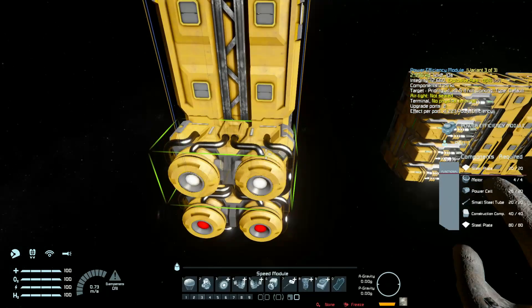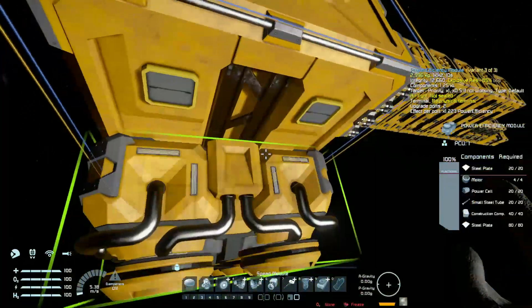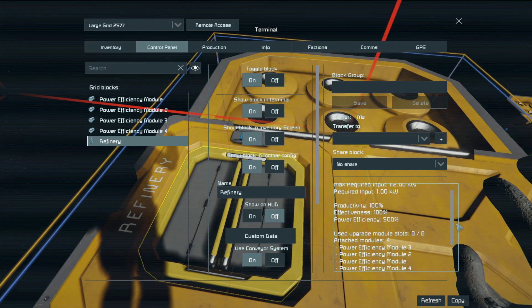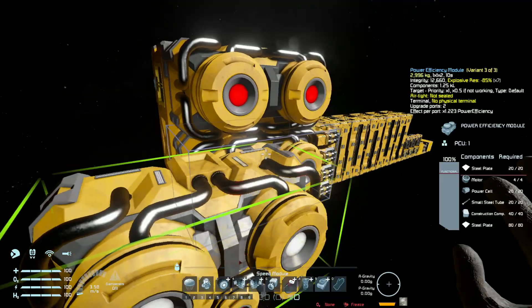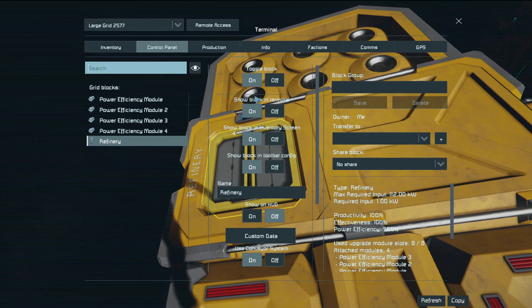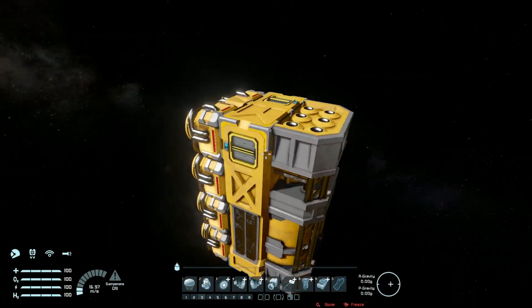Power efficiency modules also multiply. When you have all four of them, the refinery consumes five times less power, which is incredible. So you could technically have the speed of five refineries at the power consumption of only one.